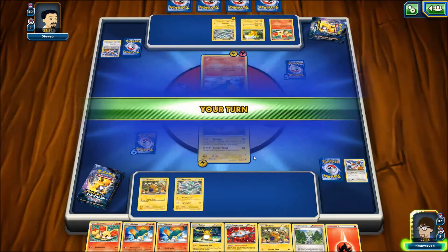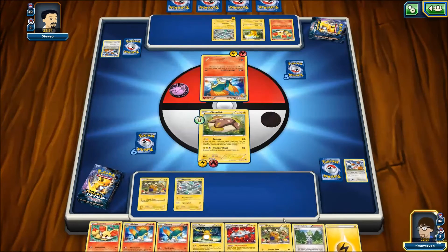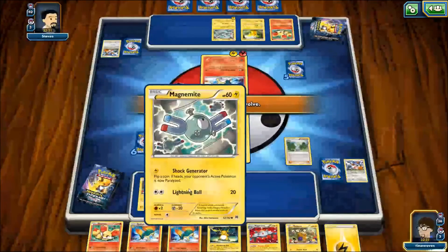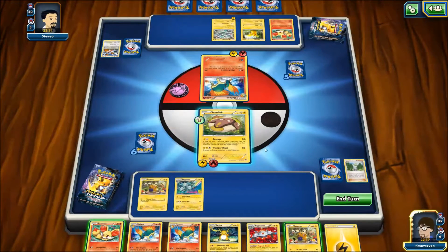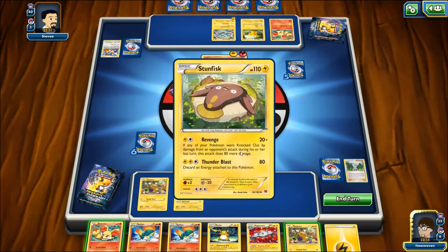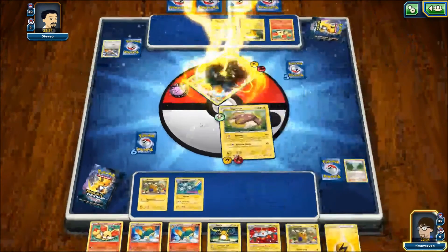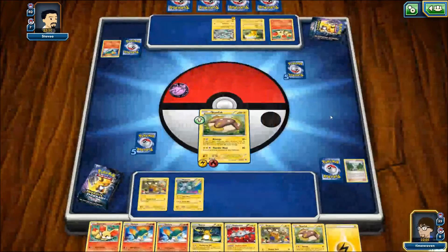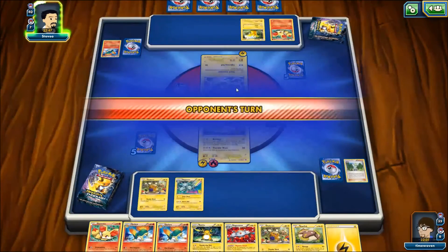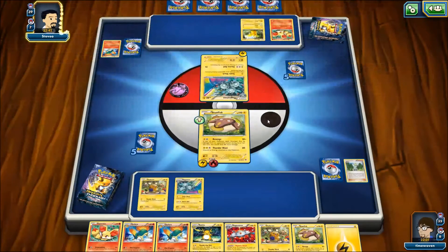I'm going to come in with the Stunfisk. With the Fire Energy in hand, I'm going to set up Stunfisk. I'm going to Wally into Magneton so I can set up Magnezone for the next turn. I'll keep the Dedenne and Fennekin on the bench — they might be good for fodder later. We're going to take out that Quilava, gain our first prize of the game, and it's another Stunfisk. With him bringing up Magneton, he's going to have to use Static Shock, hoping to paralyze me.